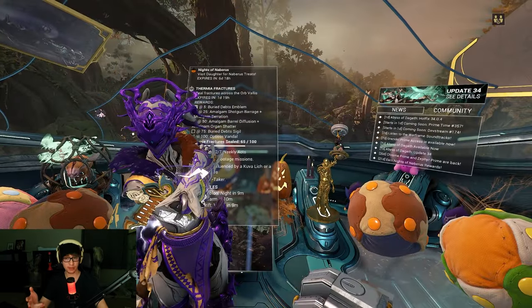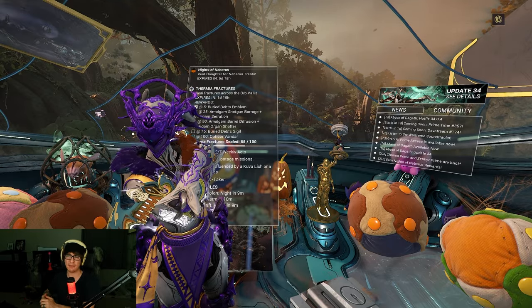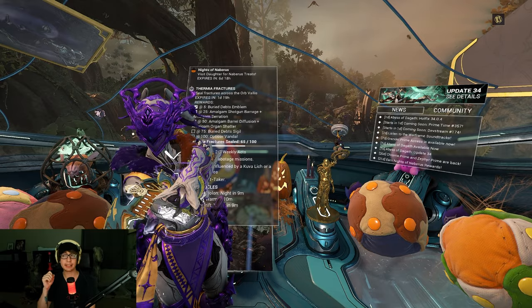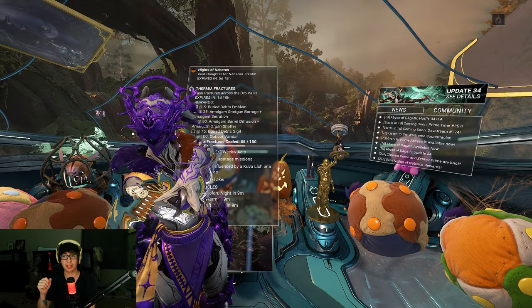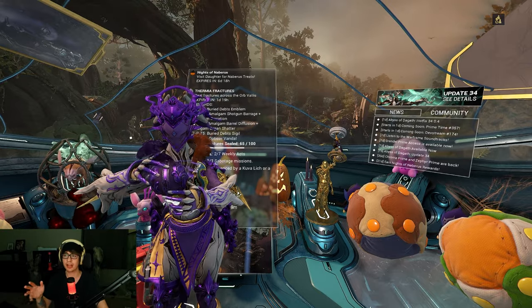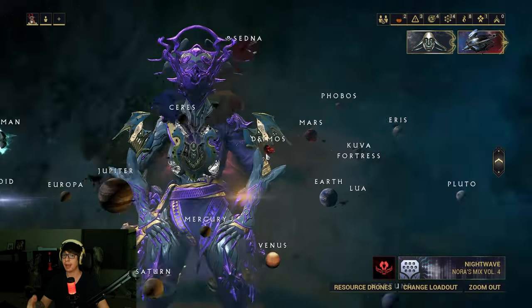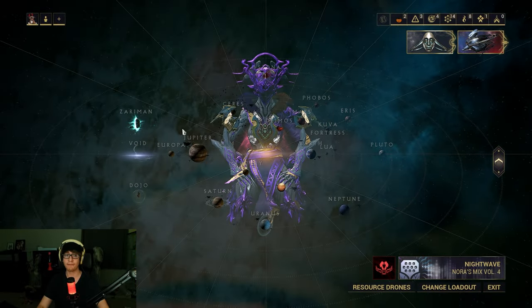So each run of this mission will cost you 5,000 standing. To get Veinthorns, if you're running regular non-steel path, you can get drops of 6, 7, or 8. If you're running steel path, your drops are something like 8, 10, 11, or 12. So if you're running this on steel path, you will collect more Veinthorns.